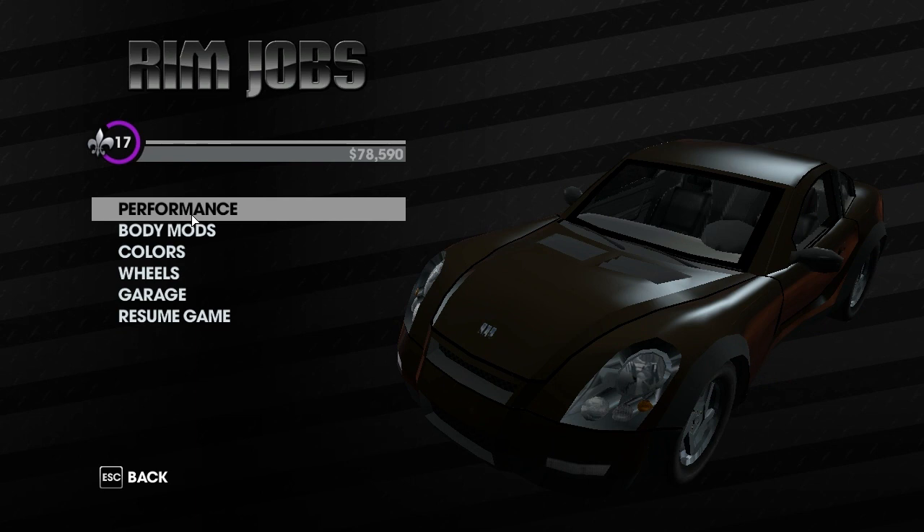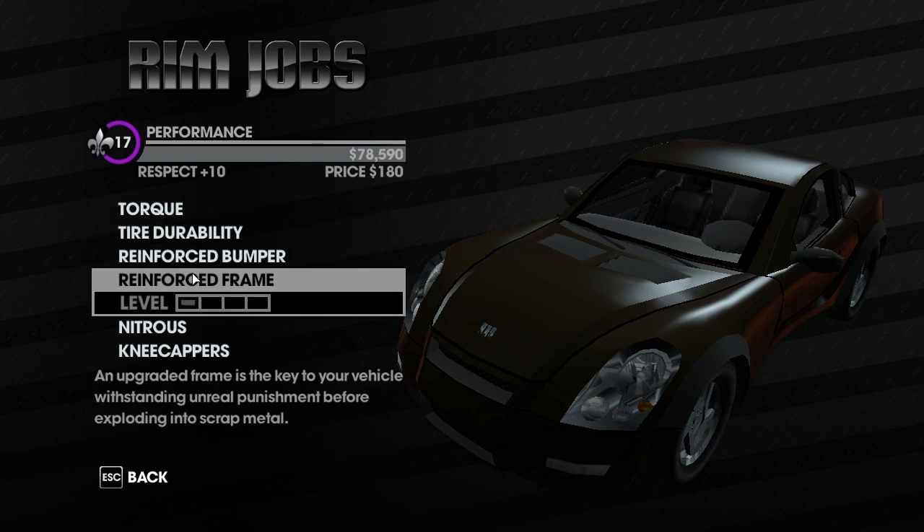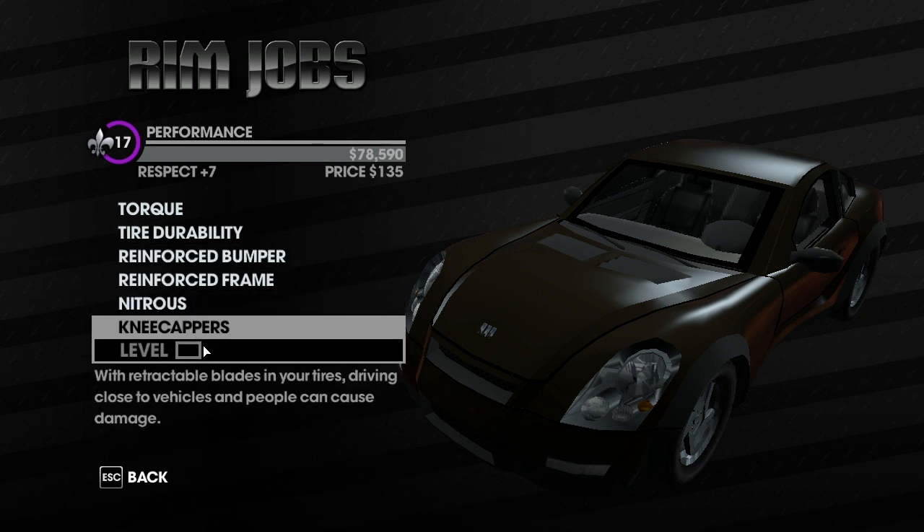As you can see you can do the performance, which has changed quite a bit. You can change how fast the car is, how durable your tyres are, reinforce the bumper and the frame, nods and kneecappers — basically spikes coming out of the wheels.